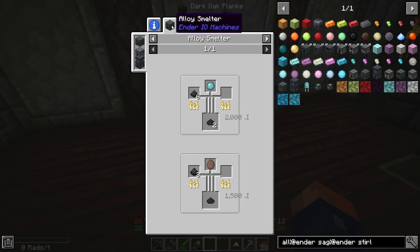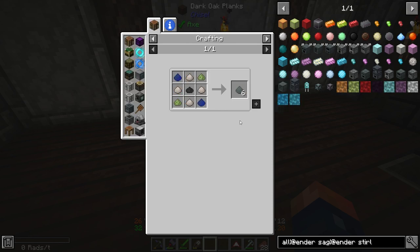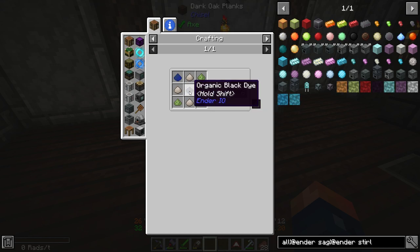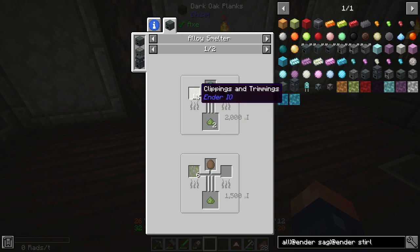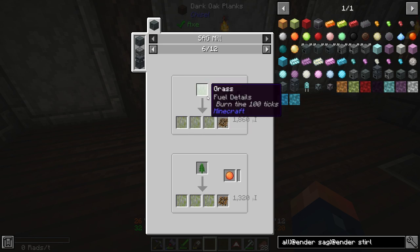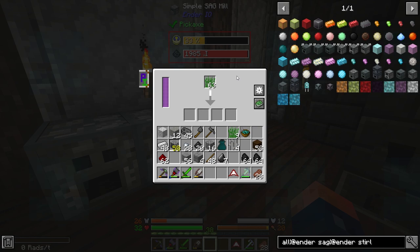Organic dye here is coal mixed with slime. So we need quartz, lapis ground up, coal ground up, and then we also need this green organic, which we can get from clippings and trimmings. And you can get clippings and trimmings from grass — that's a good way to get it. So I have some grass in my inventory, and that's going to be the first thing I throw in here.